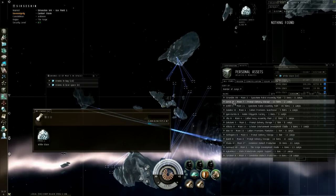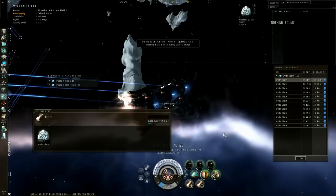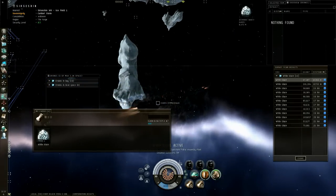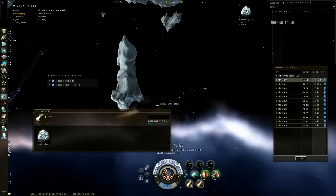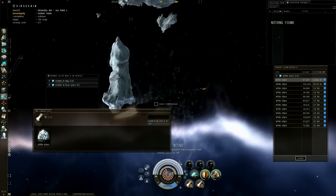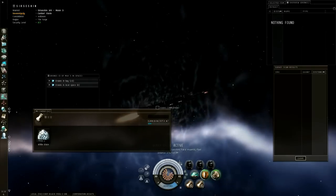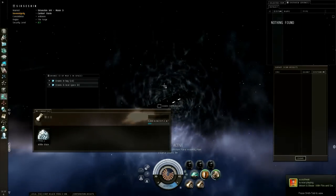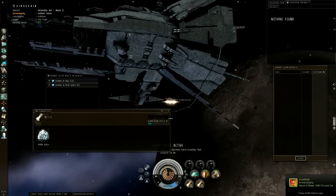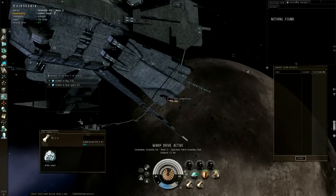You sit here for about half an hour, fill up your cargo, then go dump it. I'll show you what you get from refining ice. I'll turn these off - with the Hulk you only get one cube for the whole cycle, so if you cancel midway you get nothing. That's why I only have three cubes. Alright, we're going to dock up and I'll show you what we get from refining the ice cubes - the White Glaze.